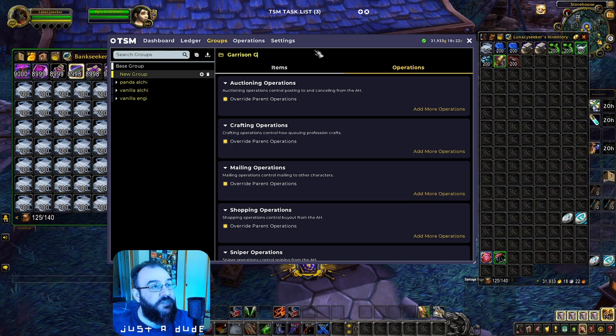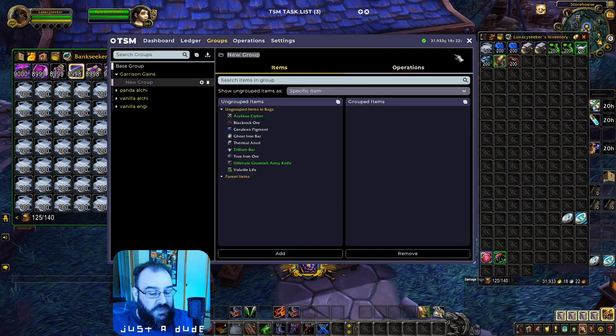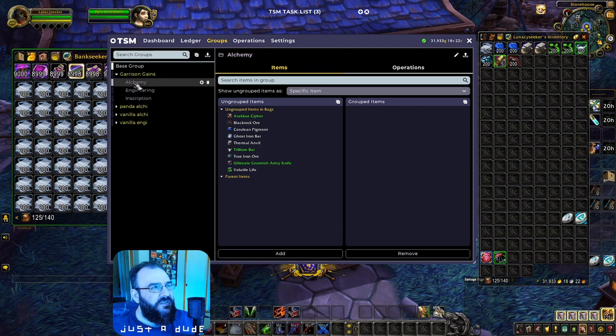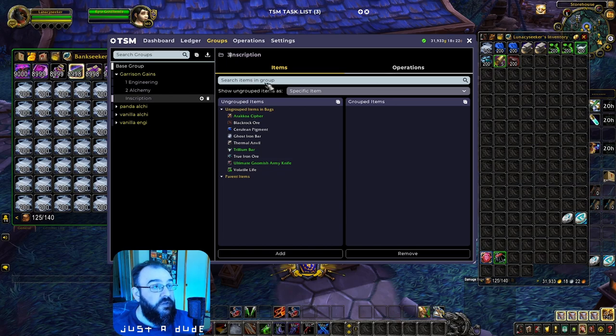Make sure you press Enter when typing the group name. Now we're going to need some subgroups: Inscription, Engineering, and Alchemy. You can label these with numbers if you want them in a certain order — no big deal. This order reflects the profitability of the daily one-clicks. Once you click those subsections of your Garrison Gains, let's go into them — let's do Inscription first.